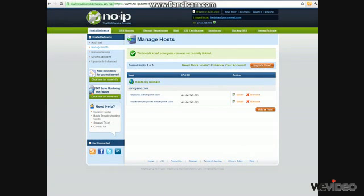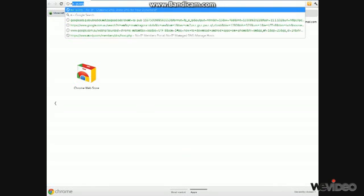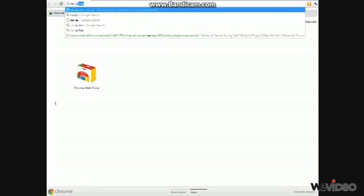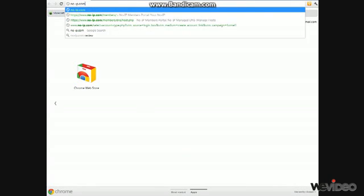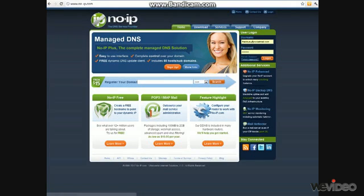The first thing you need to do is go to your internet browser and then you type in no-ip.com.